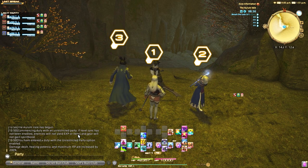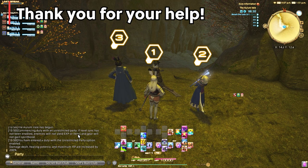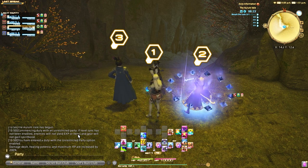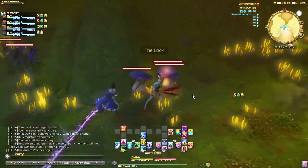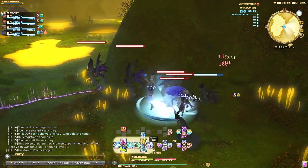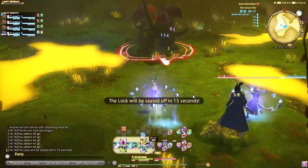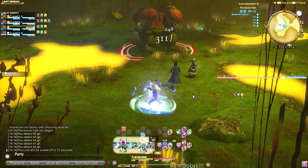The tank begins by pulling the mobs, and once they stop — usually around the first corner — the enemies bundle up. This allows the first Blue Mage to cast Ram's Voice, which freezes all enemies, then Ultra Vibration, which instantly kills all frozen enemies. It's imperative to freeze nearly every enemy in each pull, or you'll be stuck DPSing down stragglers and slowing your farming time.